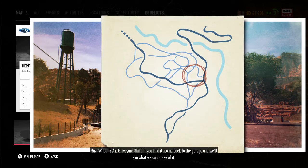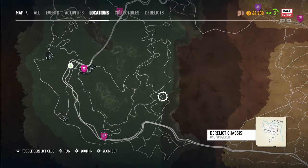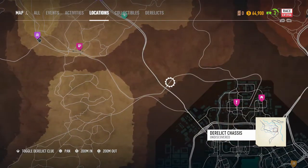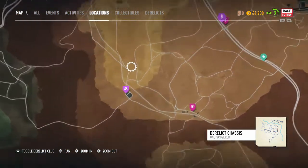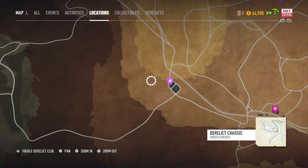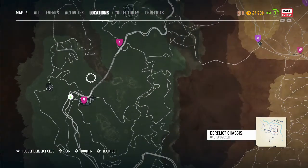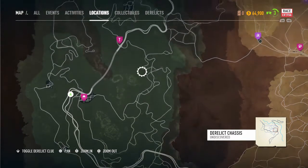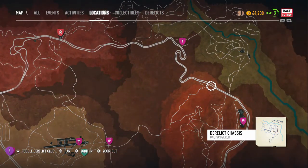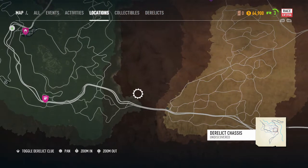So there's the clue — let's pin that to the map and drive over to where it is. Derelict — let's see if I can zoom in and toggle the derelict clue on the map. Not really sure where exactly this would be — I'm trying to find it but I'm not seeing any roads that look like this. It's gotta be up here somewhere. Hopefully we'll have that in the next video. But we did beat her.